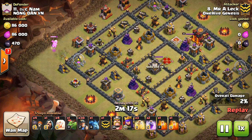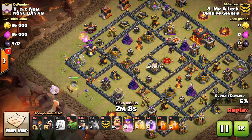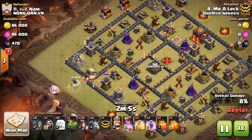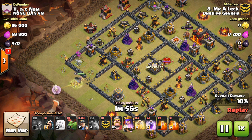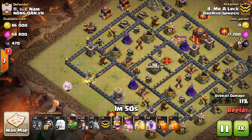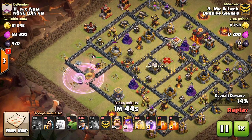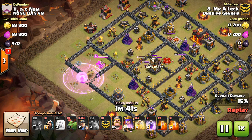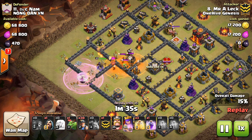Same thing with the Baby Dragons for the funnel. That Baby Dragon is going to tank for the Archer Tower, which helps prevent having to use a Rage on the Queen right here, because she only takes damage from a few point defenses at a time. Drops in the Wall Breakers to let the Queen into the base. This base is a lot more spread out, so you can see it works against a variety of different base types. What you're looking for are Infernos that are kind of spread out so that one can be easily isolated from the other.